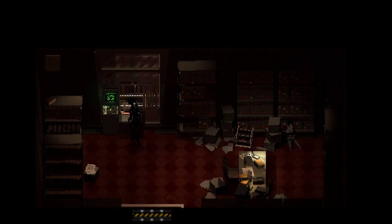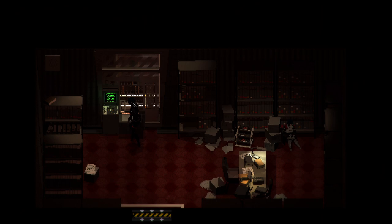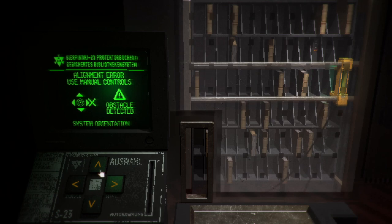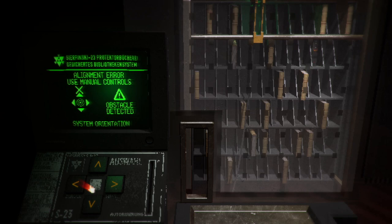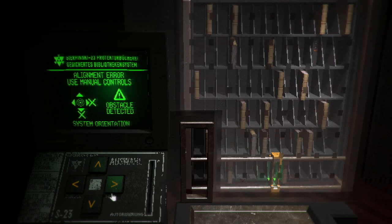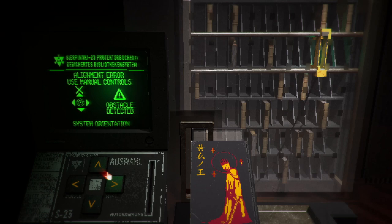Alignment errors — use manual controls. Oh, obstacle detected — system orientation. Oh, we want that. It's the only one that looks different. Oh no, this is like a moving block puzzle. And if I go up... I can't stop. No wait — this is right. Up, right, and then up. Yes! There we go. And we got the King in Yellow again — the Lovecraft, or the pre-Lovecraft book.